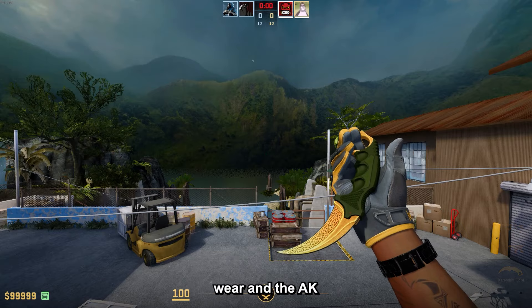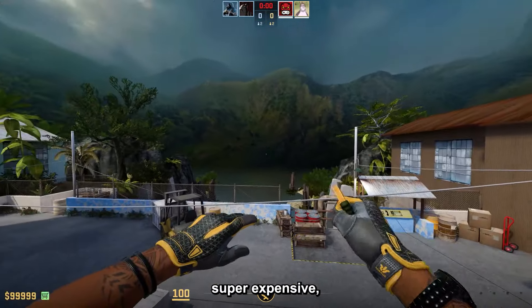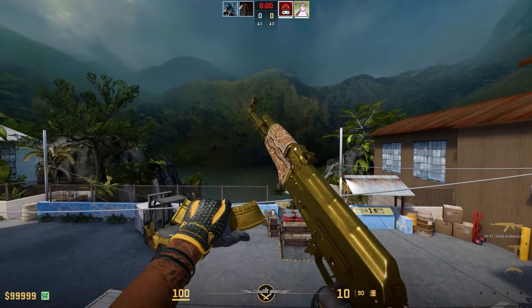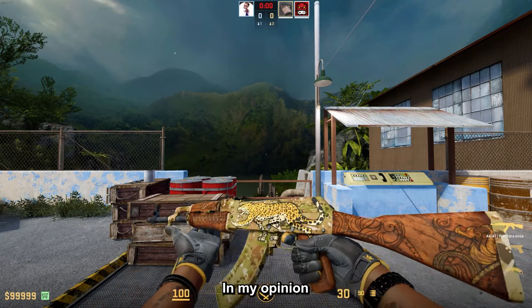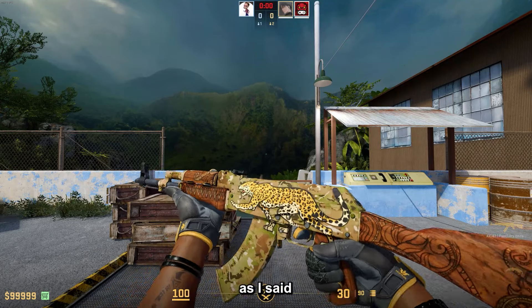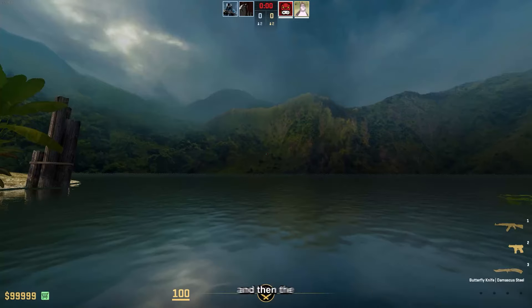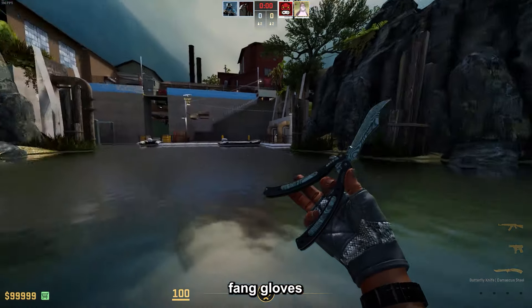Now the Karambit Lore Minimal Wear with the Sport Gloves Omega Minimal Wear and the AK Panthera Onca in Minimal Wear. This one is super expensive but it's one of the best yellow combos in the game — you could also go for a Gold Arabesque on the AK, but this one fits better in my opinion. It is priced at around $2,500.